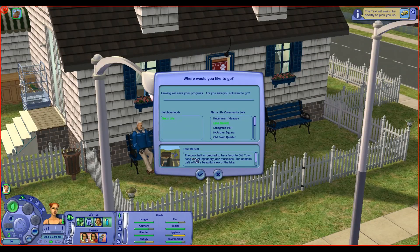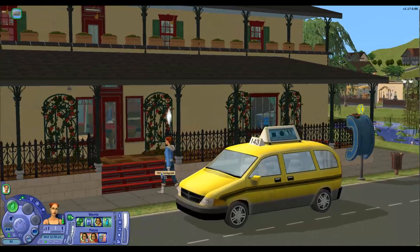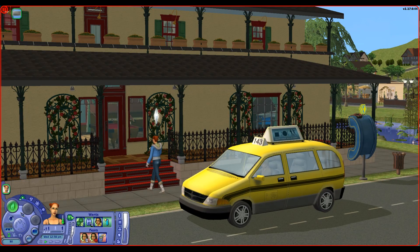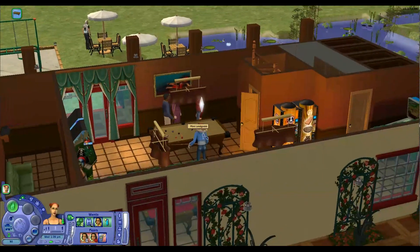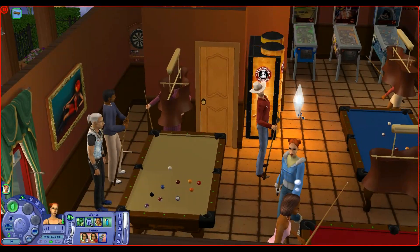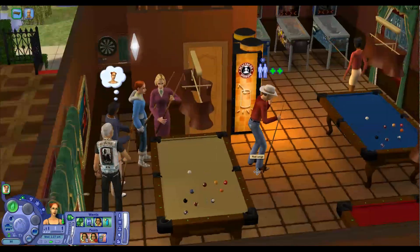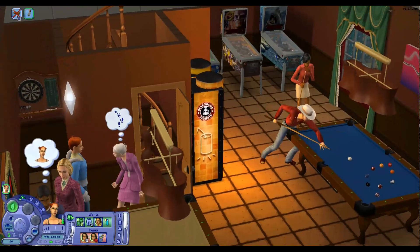Now we'll go to Lake Barrett. The Bull Hall is rumored to be a favorite Old Town hangout of legendary jazz musicians. The Upstairs Cafe offers a beautiful view of the lake, located at 74 Maple Street. Now remember, when I built these I'm not trying to be exactly identical — it's supposed to have a flavor of it. So this is Lake Barrett. Why don't you join Armando with a game of pool? There's Brad and Tiffany. And we've got a pinball machine because Mimi does like a good game of pinball.